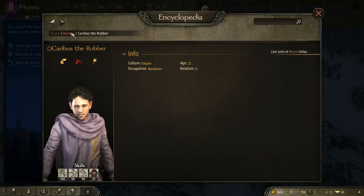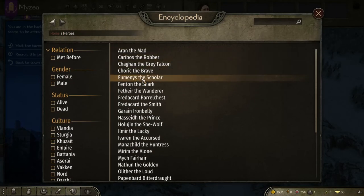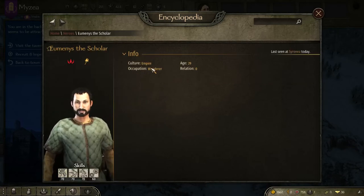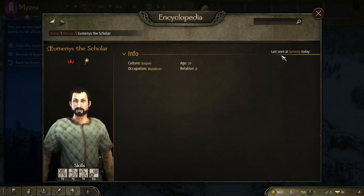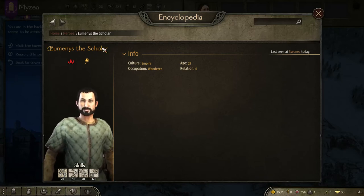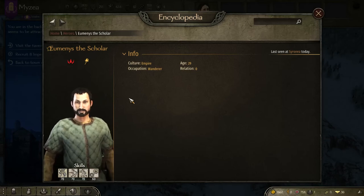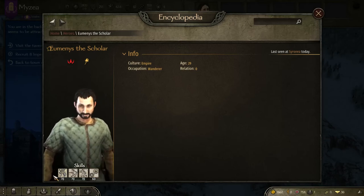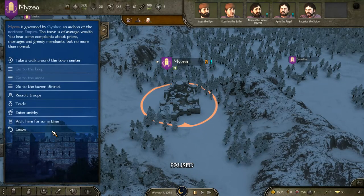So if we go into the encyclopedia, go into heroes, and go down to wanderers — here's the scholar. What the scholar's name tells us is he's going to have a high intelligence skill, but it won't tell us exactly which one. If we jump into his profile, it gives us all the information and tells us where he currently is — he's at Cyreneia. So if we head over there and go into the tavern, we should find him. He's got high engineering, so if we need an engineer early on, we can go over to Cyreneia and pick him up.